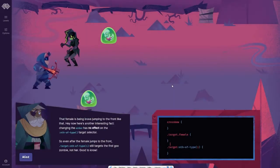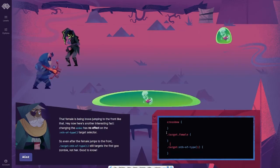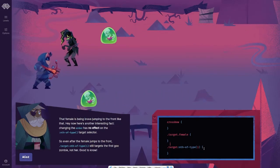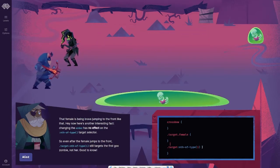That female is being brave, jumped to the front like that. Now there's another interesting fact: changing the order has no effect on the nth-of-type target selector. So even after the female jumps to the front, target nth-of-type still targets the first goo zombie, not her. Good to know.